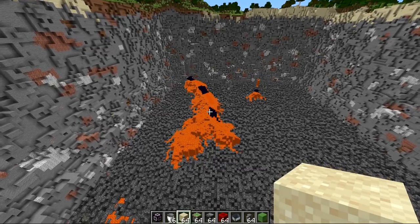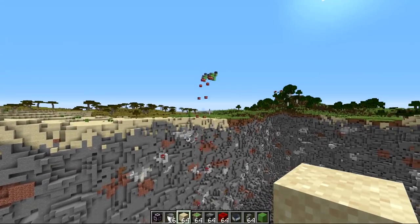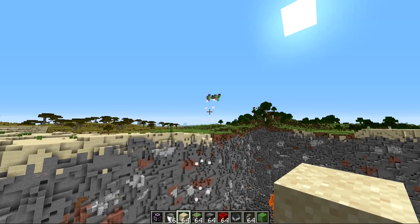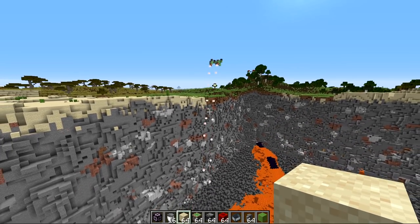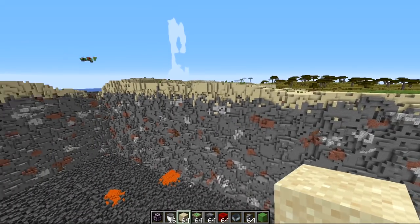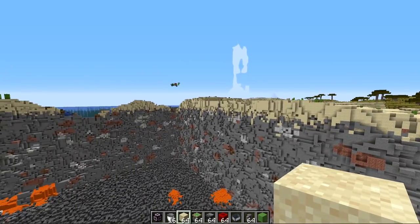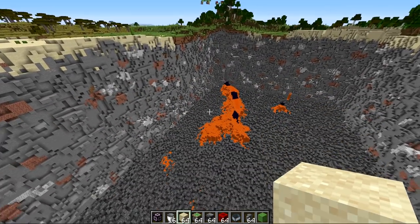You can run this lava remover at the same time you're running your query, but you need to remember to keep those mine carts in entity processing chunks. You don't want to go far enough away that you can't see them, otherwise the mine carts will fall off and it won't dupe any TNT — it'll just keep going back and forth with no blocks being destroyed. If that happens, you just need to stop it and put the mine carts back in again.